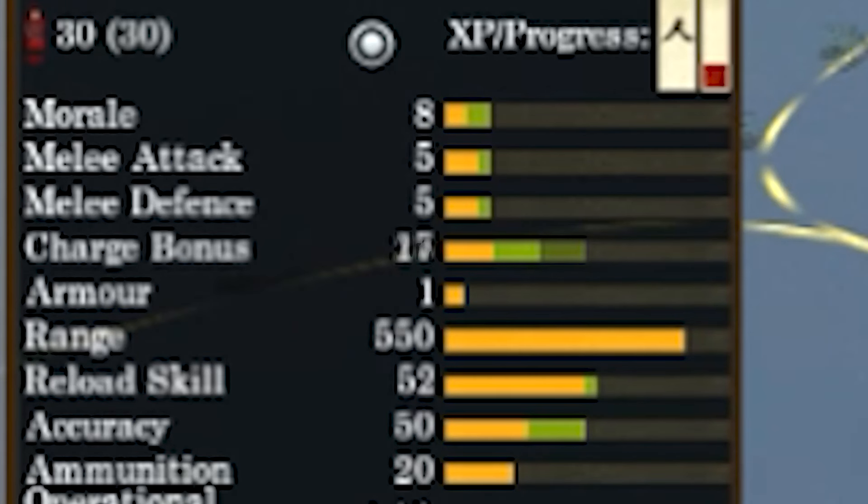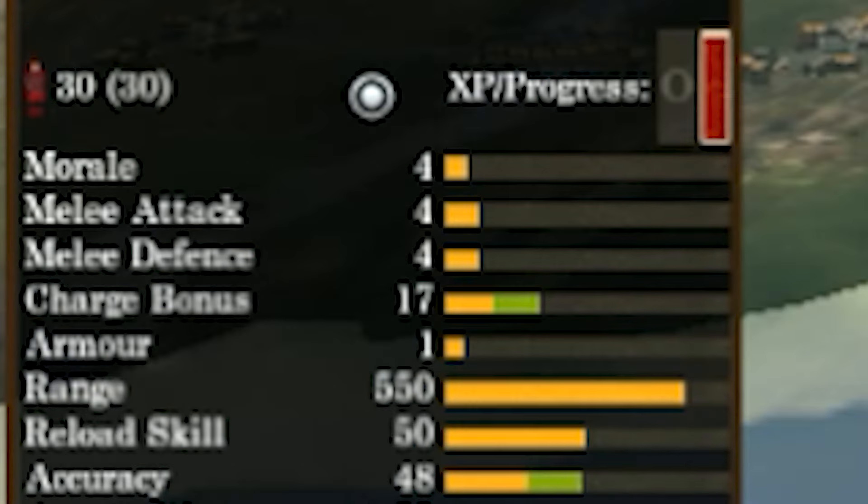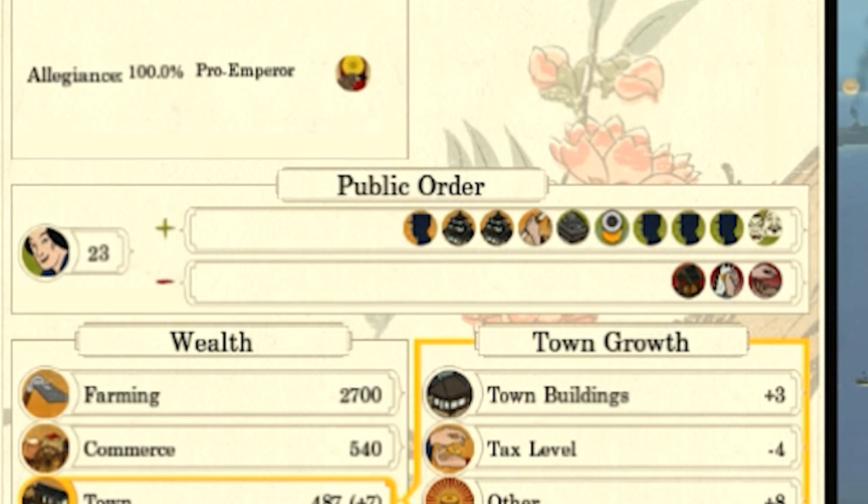Passively, Isshin Shishi can increase charge bonus when placed in armies, while Shinsengumi increases melee defense. Finally, they can also convert your town to your religion.